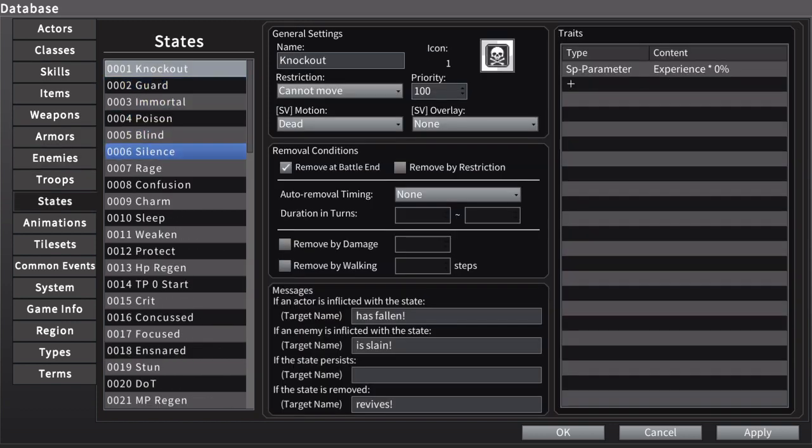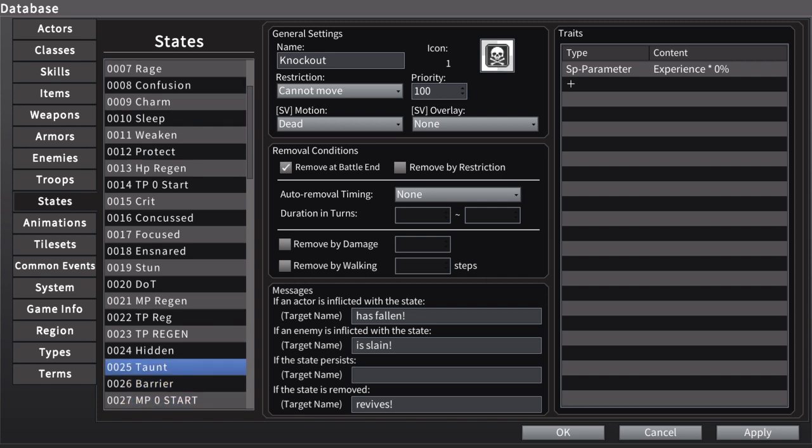The taunt state changes the target rate to 0%, and it adds a little TP regeneration. Technically, the taunt would already sort of work by making everyone's target rate 0%, because when every character's target rate is 0%, enemies' targeted attacks will default to attacking the first character in order. So whichever character is in the first player slot will be the one attacked by default. If you put Ryla in the first slot, it works — she always gets attacked. But if she isn't in the first slot, then whoever's in slot one gets attacked instead, so it's not a genuine taunt.